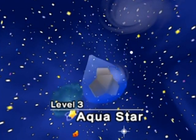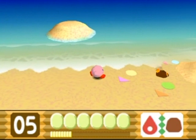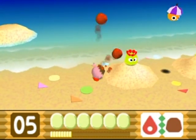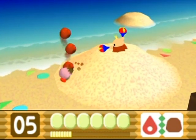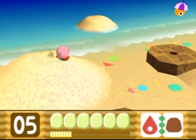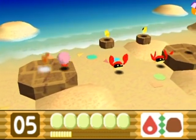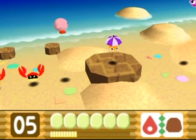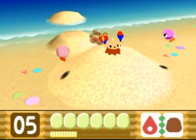Hello everyone and welcome back to the walkthrough, let's get 3-3 started. I believe you need two different kinds of powers here — one is actually the stone cutter one that I remember needing. I said I needed to use it in a later level, but this is the level I'm talking about. I had issues with this one as a kid. I think the other one is cutter plus bomb.